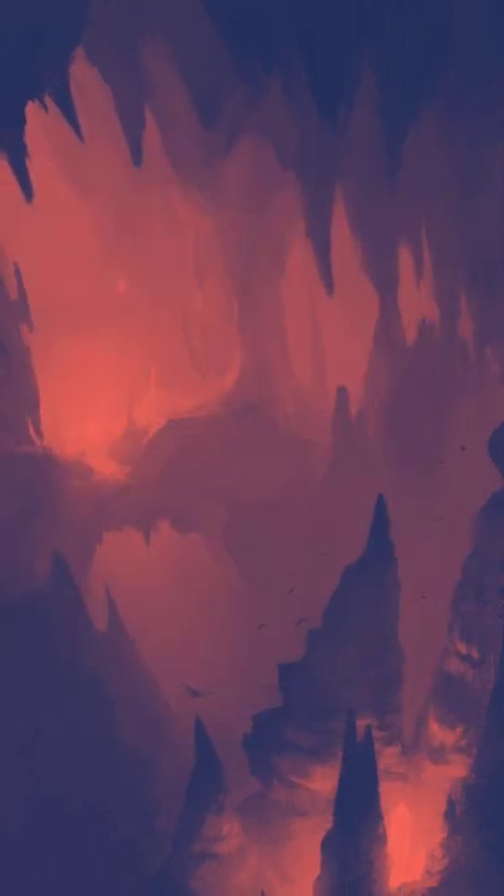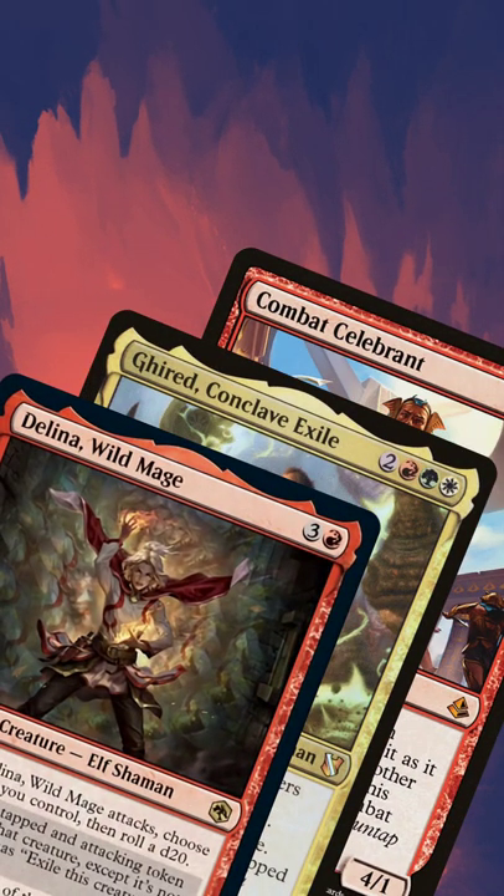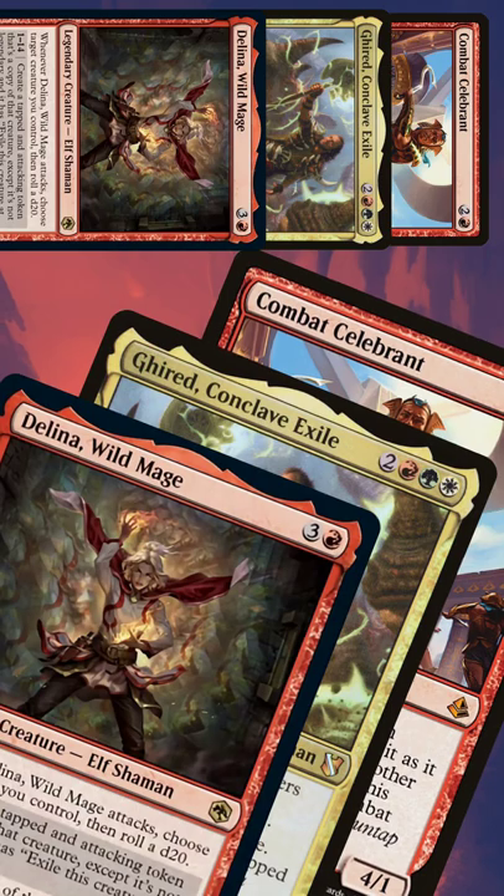We move to our combat step, then we attack with Delina, Girid, and all Combat Celebrants we control, exerting any Combat Celebrants that can be exerted.